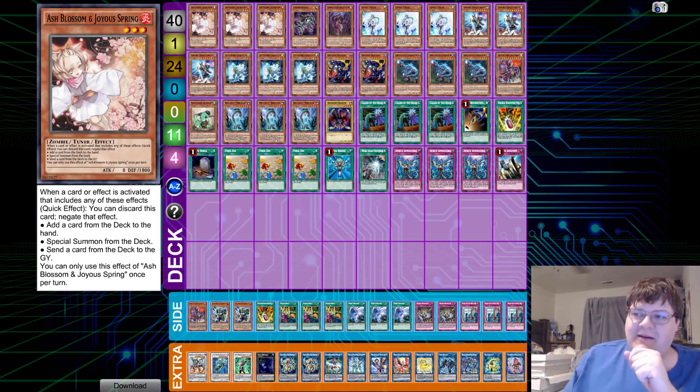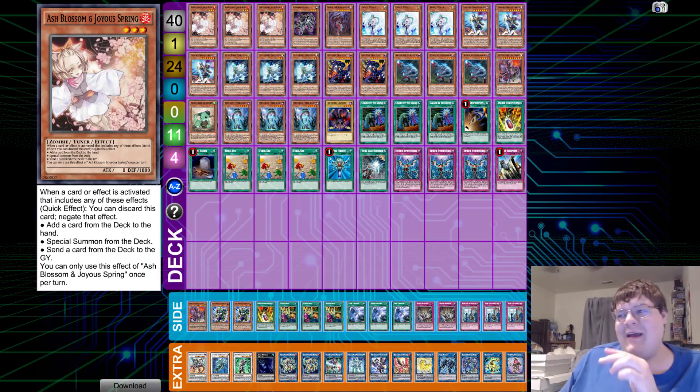Young Pharaoh sent me another World Chalice list and I'm going to be honest with you guys — every time I see this man's World Chalice list I lose my mind, because there is some next-level stuff. This man is on a whole other level of existence. The concepts he comes up with are nuts, and they're so cool because we get the chance to see a different take on things.